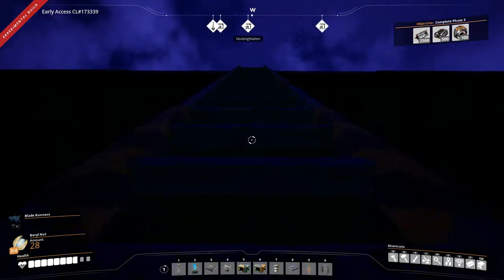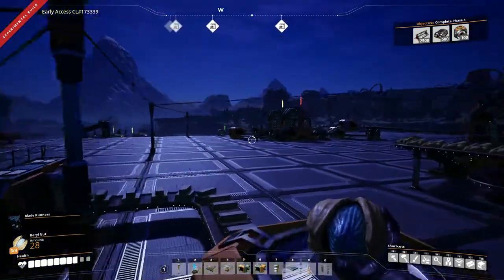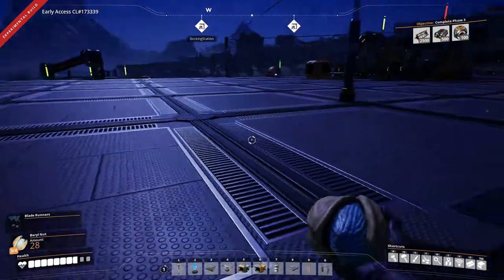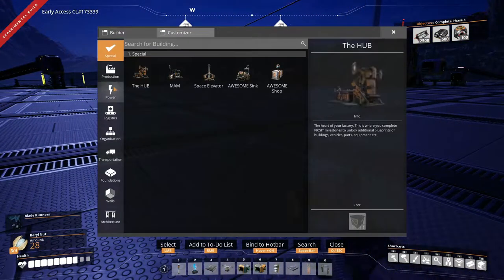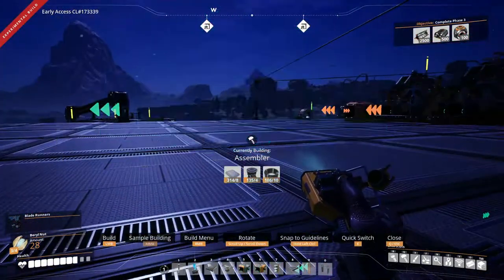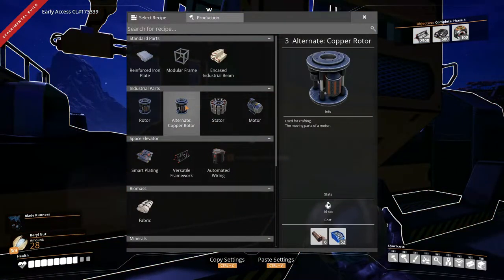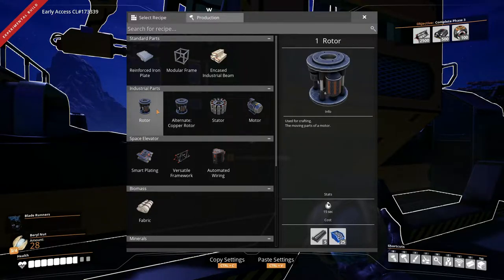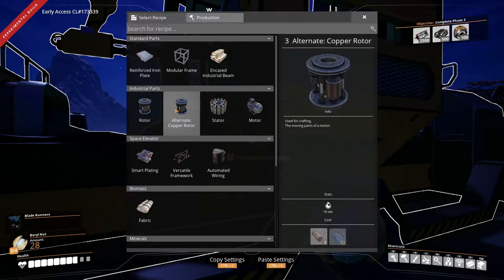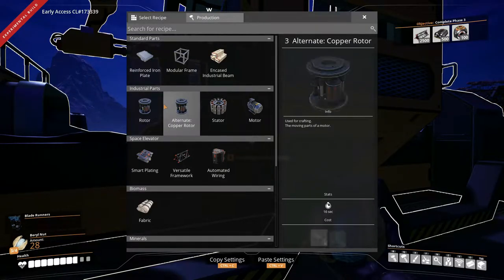Let's go up and see if we can find a space to do this. Maybe here. So let us just get a constructor out — or assembler actually. Let's have a look at some numbers here. Oh we've got an alternative. Okay, this is probably the way to go.